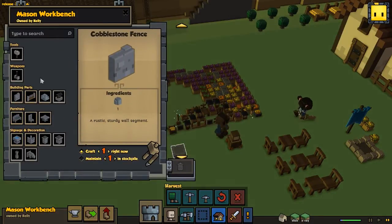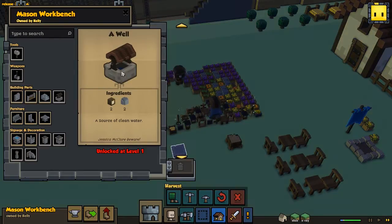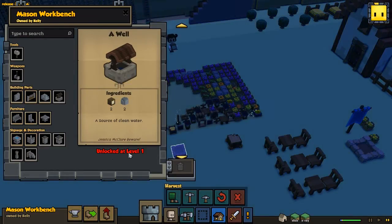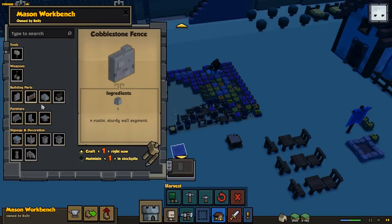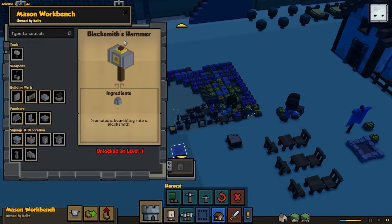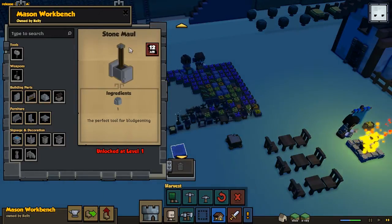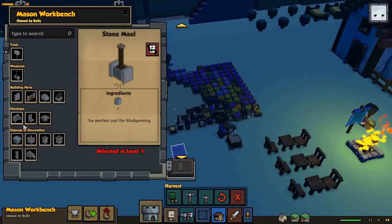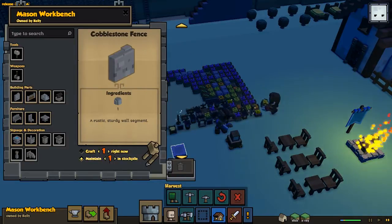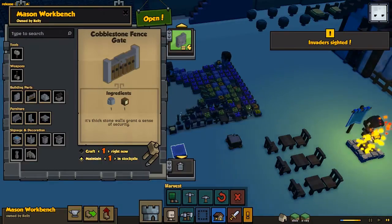Now we should actually start to add some things to craft here. And here we actually got a well — this is pretty awesome, I think it looks really good. We need two wood and two stone, and we need to have level one in the stone mason, which is gonna go really quick. We're also gonna make this stone mold eventually, and the blacksmith hammer of course, so we can get some better weapons eventually. But this is gonna be the first step for getting better weapons. So let's get some of these — I guess four of those and one of those.